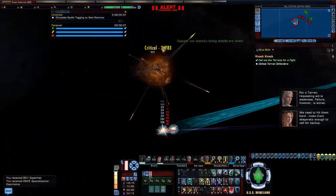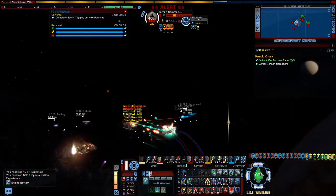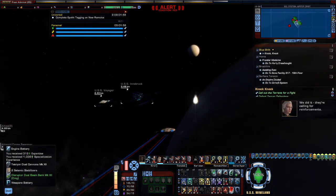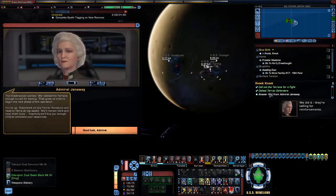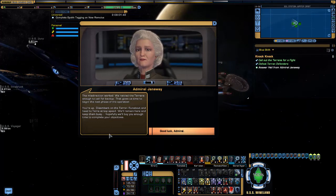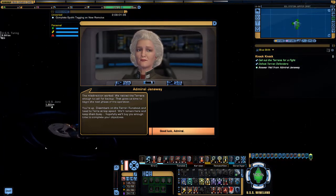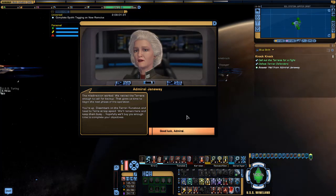If you put the enemies a few kilometers further away this will happen. We did it — they're calling for reinforcements, and I sold 15 Jevonite, nice! The misdirection worked — we rattled the Terrans enough to call for backup. That gives us time to begin the next phase. You're up — disembark on the Terran runabout and head to Terra at top speed. We'll remain here and keep them busy — hopefully we'll buy you enough time to complete your objectives.